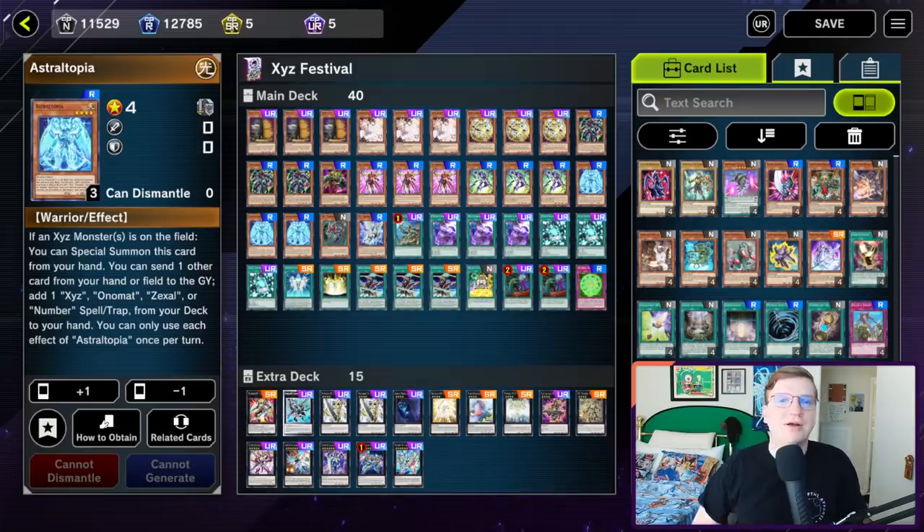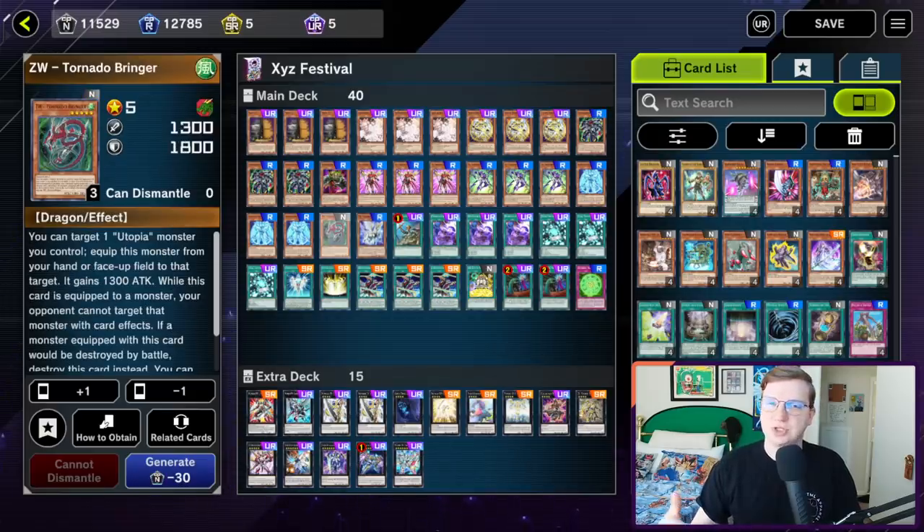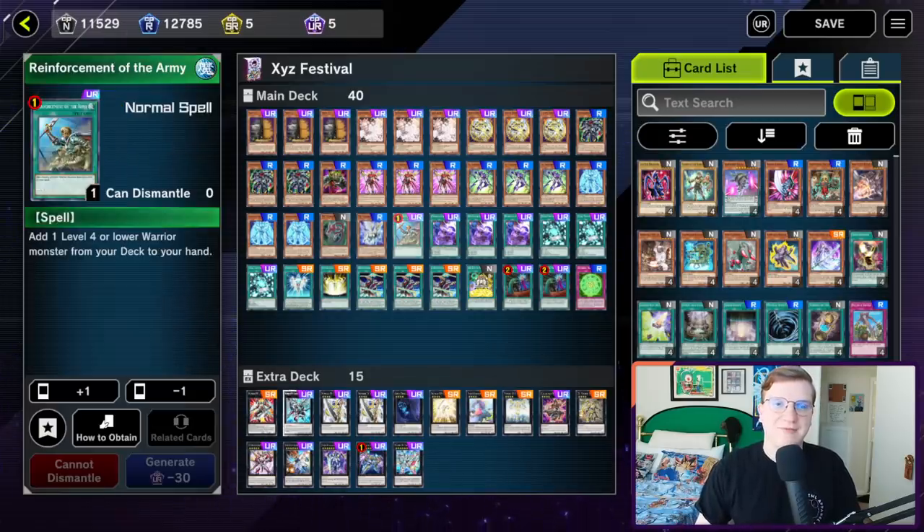Astraltopia is a little bricky. Often it requires your normal summon because you aren't able to make an Xyz without using this as material. For that reason, many people are playing 2 or even 1 copy, but I think the effect is so good you probably should be maxed out. After that are our 2 Zexal weapons: Tornadobringer and Pegasus Twinsaber. Pegasus Twinsaber is much better, but it's harder to equip to one of your monsters. Tornadobringer is just generally a decent card.